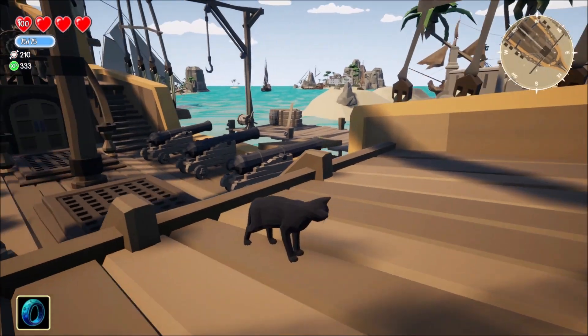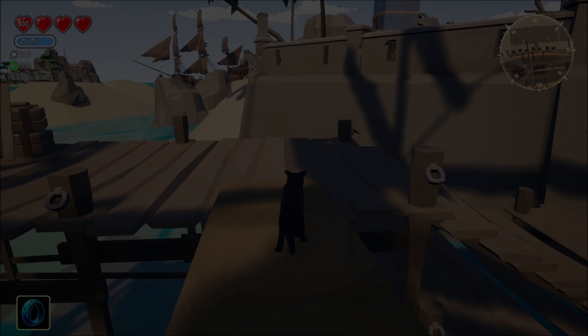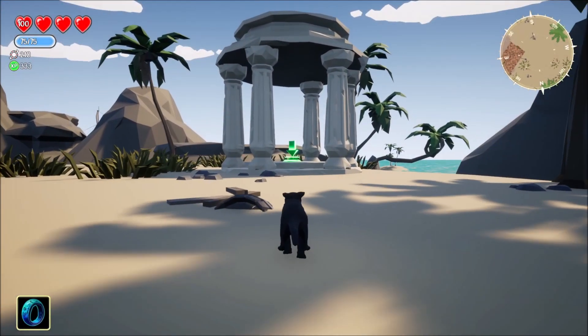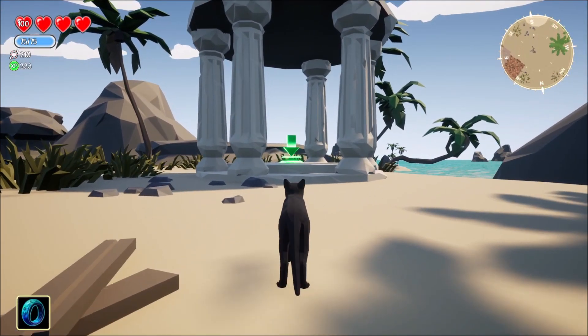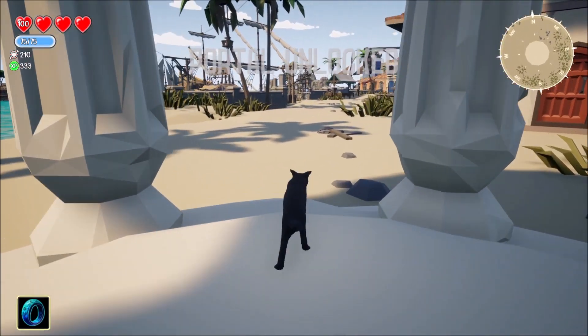Now I'm here in the islands. Every area you go to has a very similar structure. Right here you see where it has a portal key — all you have to do is run through it and now I've unlocked the portal key.